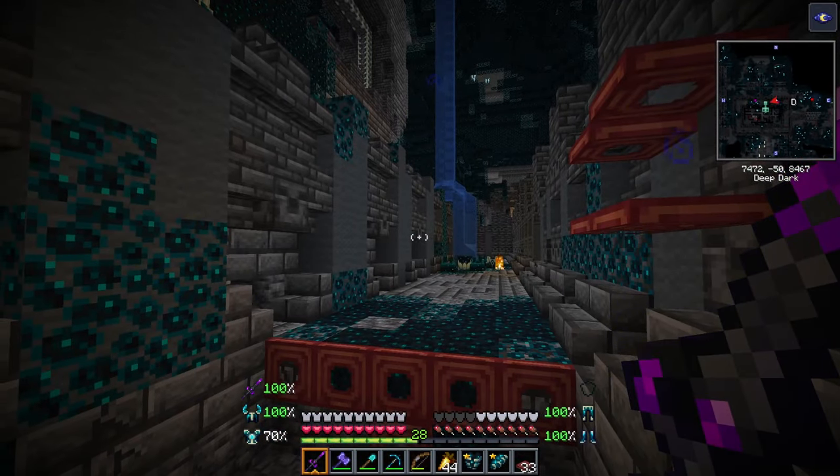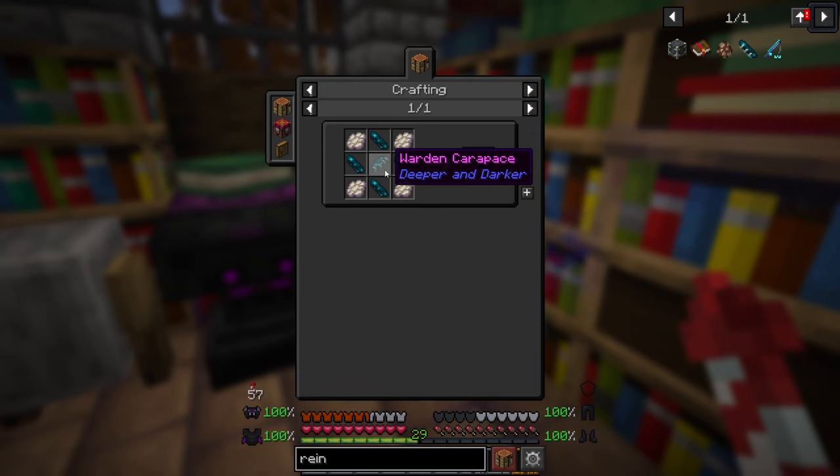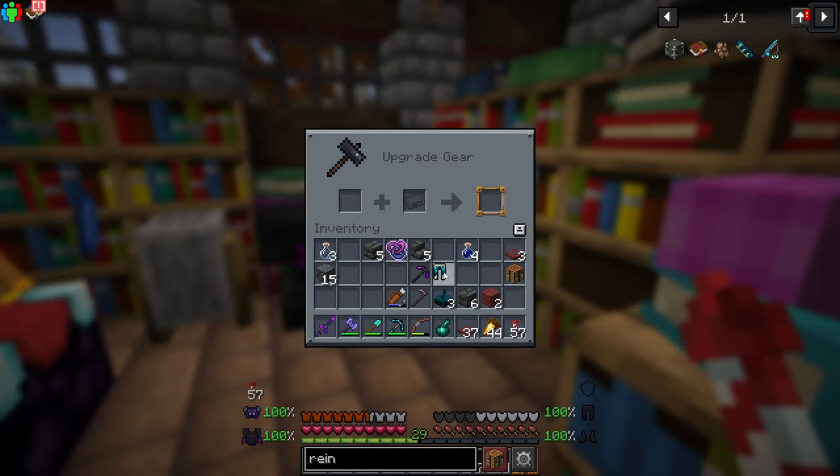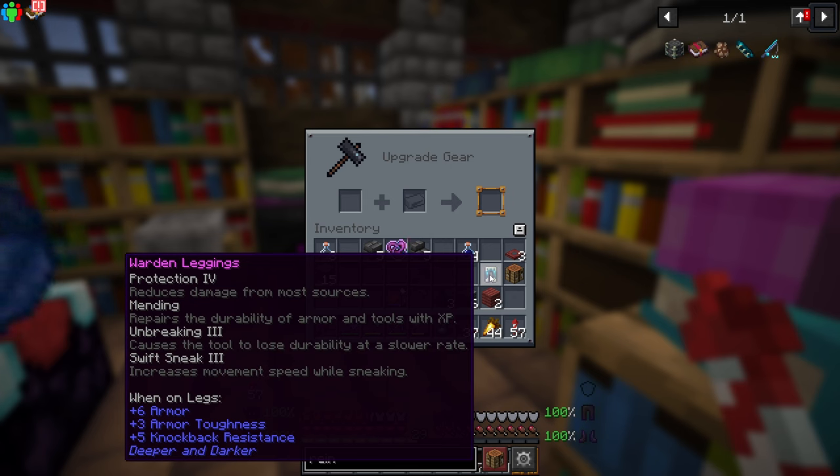You will want to take the carapaces along with some echo shards and phantom membranes and combine them into reinforced echo shards. These can then be taken to a smithing table and combined with netherite armor to make the warden armor set.